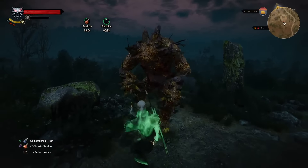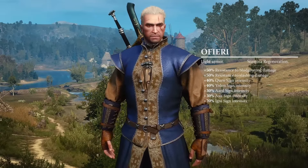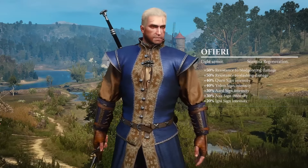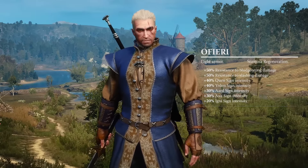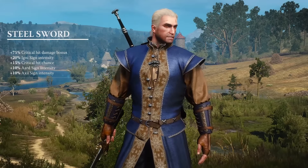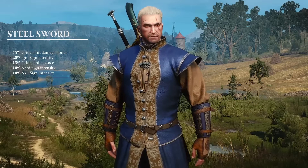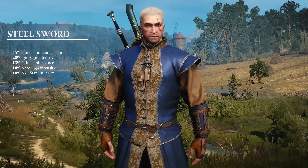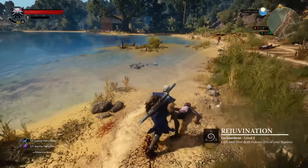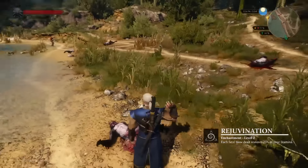The Ophieri gear is a light armor set featuring plus 50% resistance to bludgeoning and slashing damage, along with a significant increase to witcher sign intensity. The Ophieri steel saber features a 75% bonus to critical hit damage and an increase to Igni, Aard, and Axii sign intensity. Enhance this stylish set with the rune word rejuvenation, causing all fatal blows to restore 25% stamina.